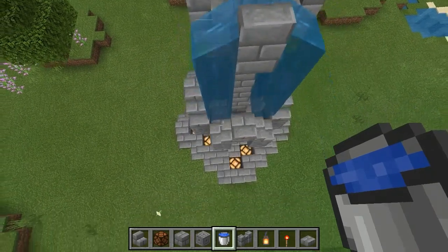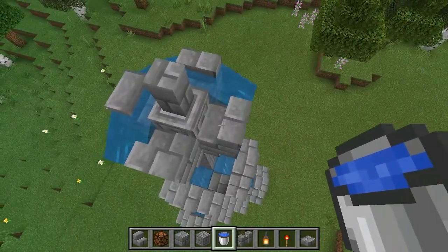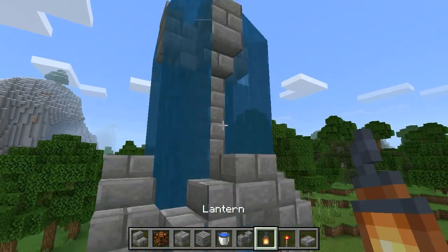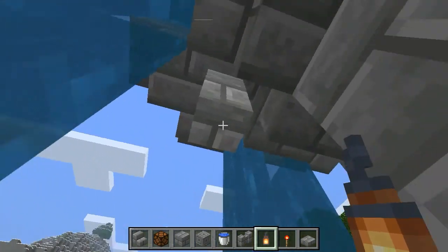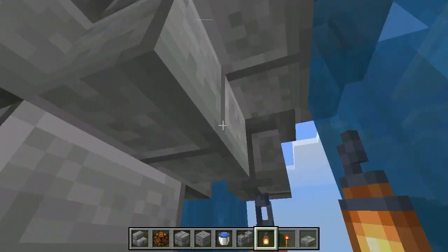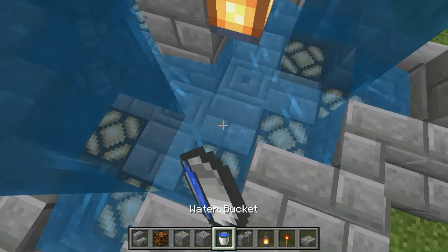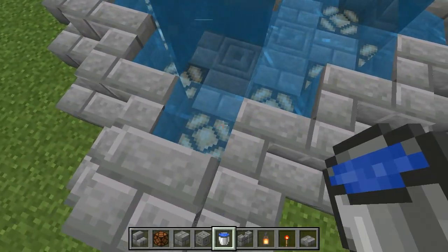Put the stair facing like that — this is very important. And chisel stone brick and brick wall. Water bucket on the stair. Water bucket, wait. Put some lantern in here — beam! And put some water, fill this, fill. This is gonna be good. Fill, fill water.